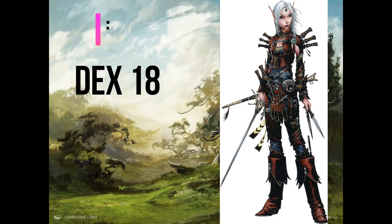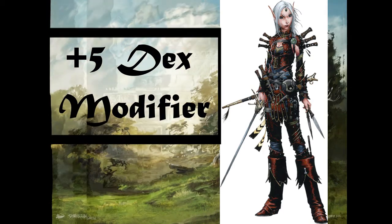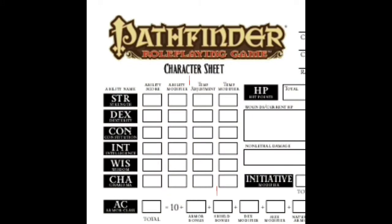For example, I paid for my elf to have 18 points in dexterity, and then I added my plus 2 racial bonus, raising it to 20. Then to find out my ability modifier, I simply subtract 10 from 20, leaving me with 10. Then I divide by 2 to get 5. This means I have a plus 5 dex modifier. Write the correlating modifiers on your sheet here. The temp adjustment or temp modifier section is used for adding bonuses you will gain from gear or magic that increase the scores in the future.